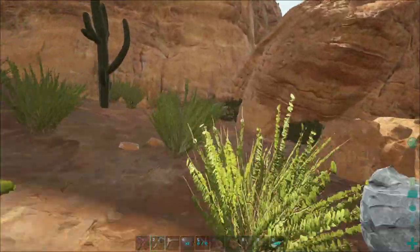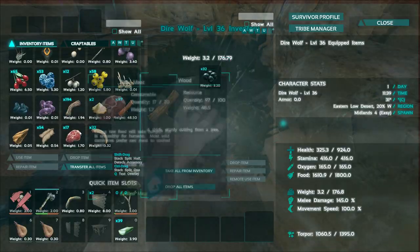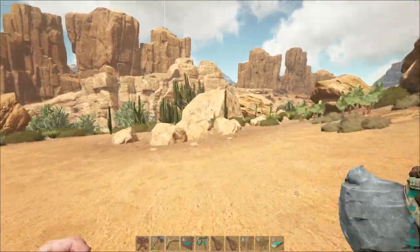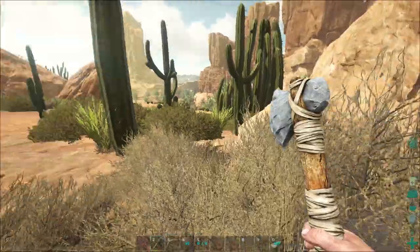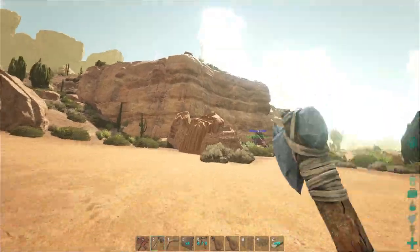I found another dire wolf — and this one's actually level 30-something, which is much better than the little one we've got. I think the other one's like level eight or something, but they're going to be a mated pair, which will come in really handy — it'll actually just protect us really well.